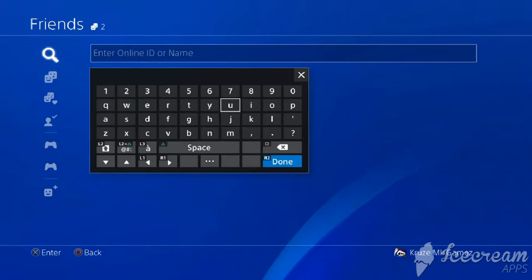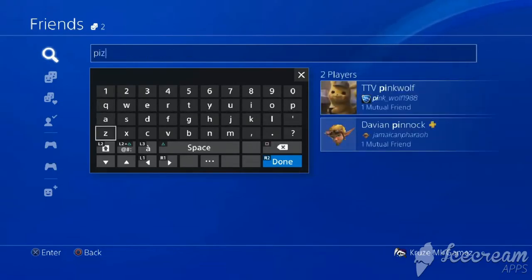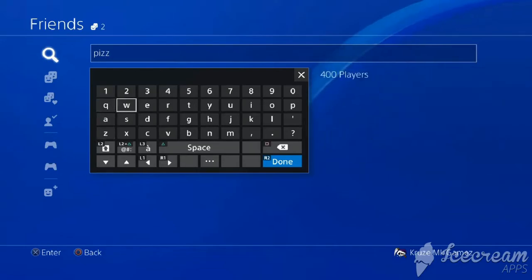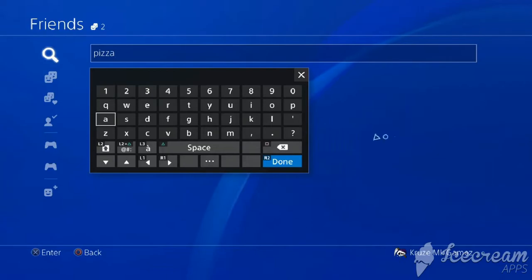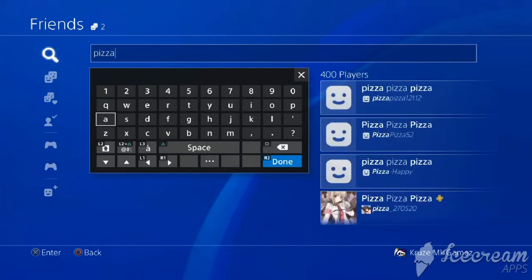So for example, I'm gonna add my friend Pisa. So I want to add that there.